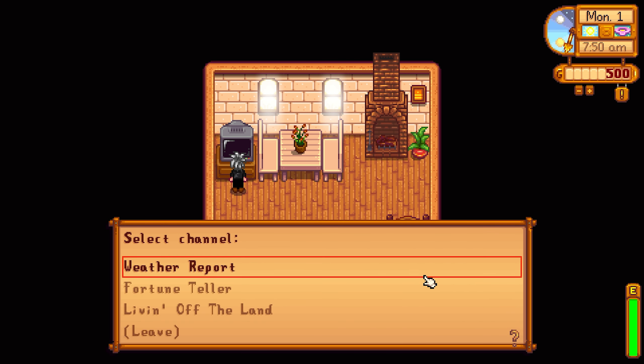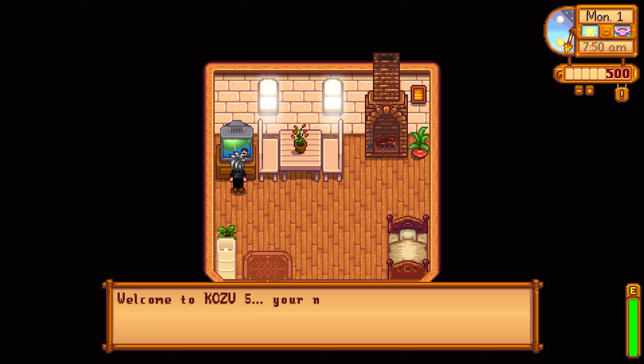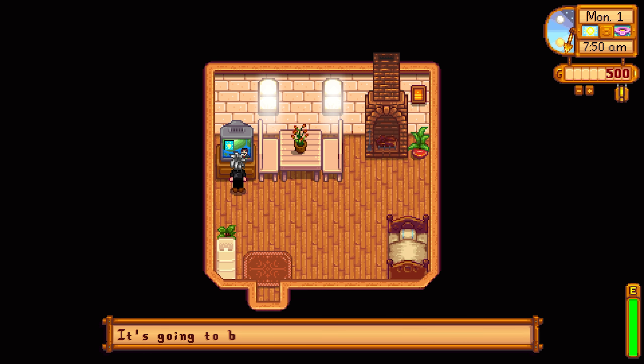In the weather report, this is a good one to keep up with. It will tell you what's going to happen tomorrow. So tomorrow it's going to be clear and sunny all day, which means if I'm farming I know I'm going to need to water tomorrow. Sometimes this day is going to be rainy. On a rainy day, certain things won't happen in the game, and also your plants will be watered for you, which will allow you to plan your day to go do other things besides farming.